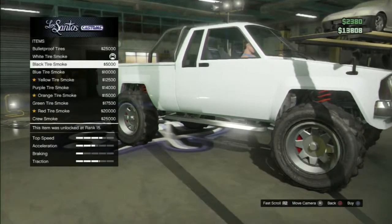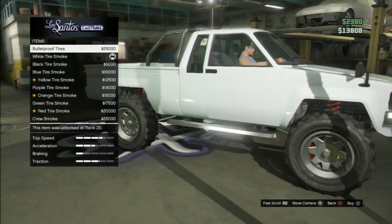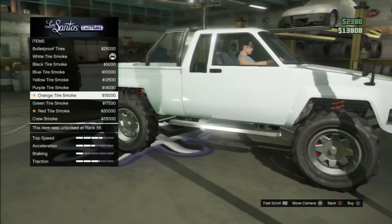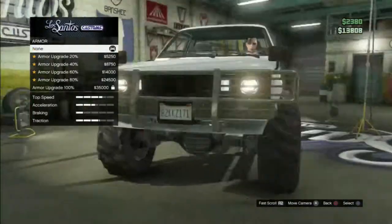Both tires, white tires, smoke. You can't have custom tires unless you buy rims first. Tire smoke options include blue smoke, yellow smoke, orange, red, crew smoke. Windows limo tint — you can do that stuff.